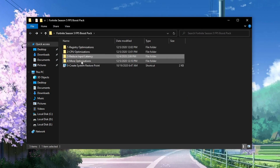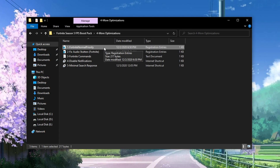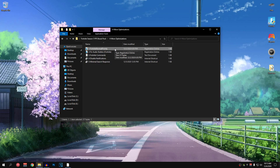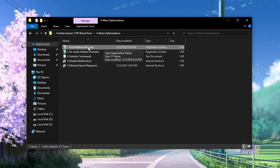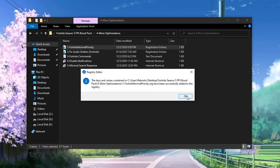Go back into the pack and open the fourth folder: More Optimizations. The first file is Fortnite Normal Priority — a lot of people experience massive FPS drops on high priority, so I recommend using Fortnite Normal Priority instead. To apply it, open it up, hit Yes, hit Yes again and hit OK.